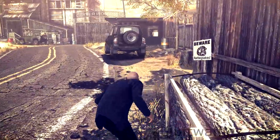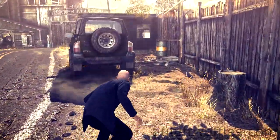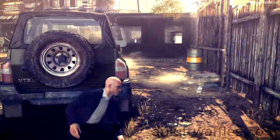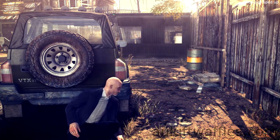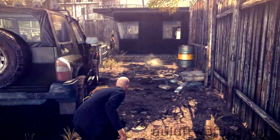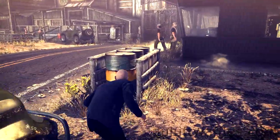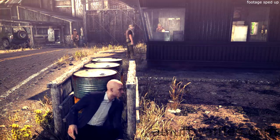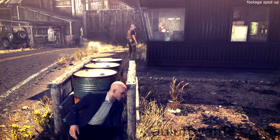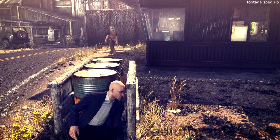Then get out of cover and take cover on the car ahead. Wait for the guard looking out of the other security station towards you to have turned to the left. Sneak past the car on the right side and take cover on the barrels ahead. Wait for the guard entering the second security station to have left again and the guard inside the security station to have gone out of it.